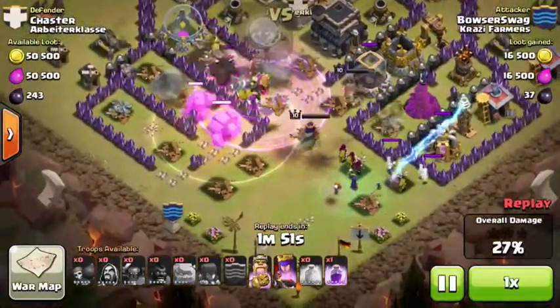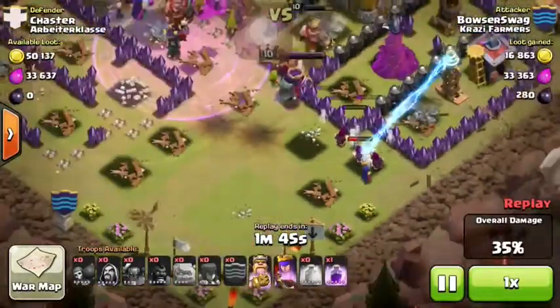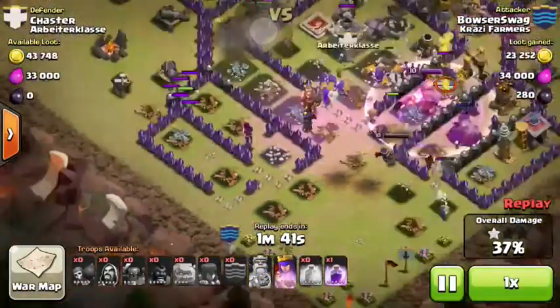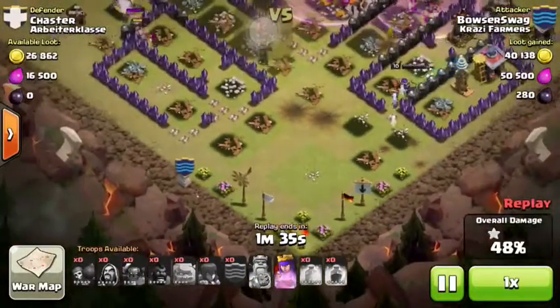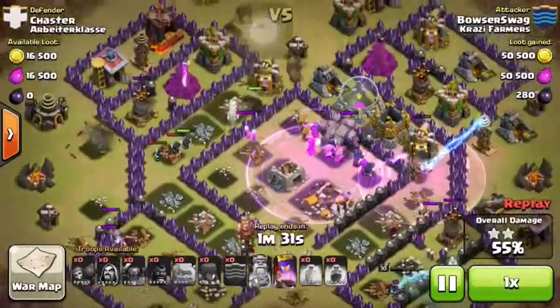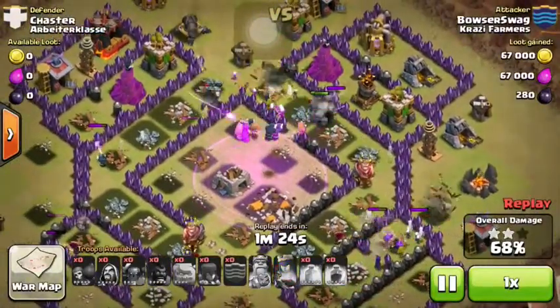What you saw is he placed the golems. I would have placed the golems — one in this corner over here, one right here in this corner, and one right here — to make sure to get all the defenses distracted. Then I would place my pekkas right here in the corner, the wizards behind them, then the witches, and then the heroes. It may not necessarily need to be that order, but that's just the way I'd do it, and I think that's the more effective way.